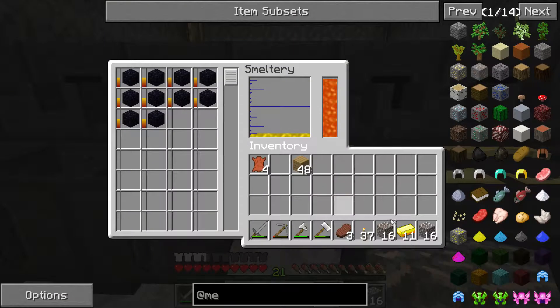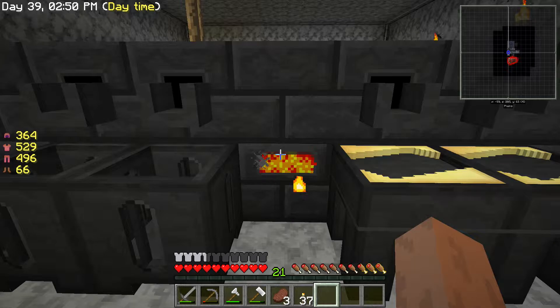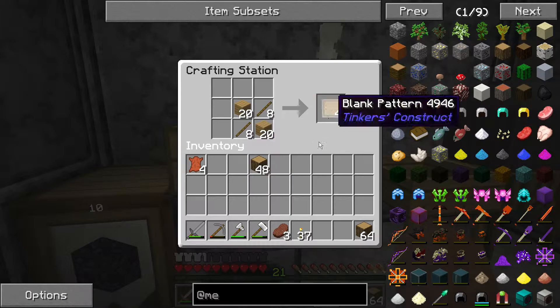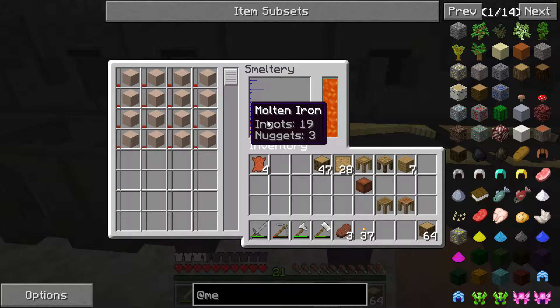Got to put the block in — pop that in, pop that in. So while that's smelting we need to make up some bits. I need some wood. I organized my chest a little bit more off camera, just in case you're wondering. We're going to need some of these things called patterns.